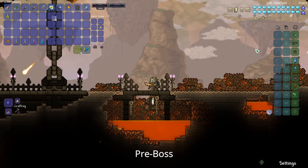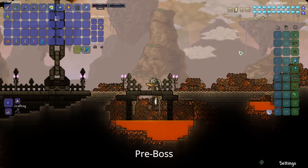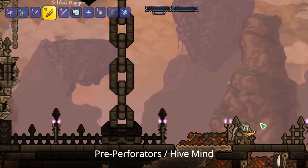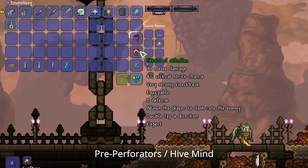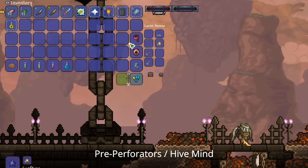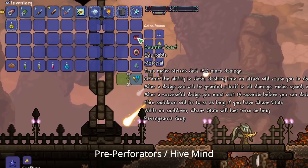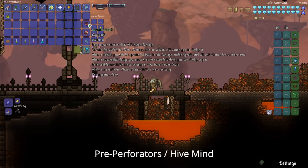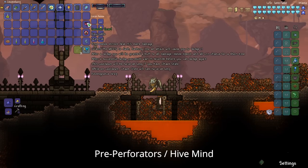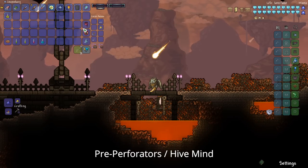With this gear, you'll easily be able to defeat the Desert Scourge and Eye of Cthulhu. After that, you'll be able to go fight Crabulon from the Mushroom Biome, but I would definitely recommend using the Counterscarf or the Shield of Cthulhu — both can be gotten from the Eye of Cthulhu. The Counterscarf is a Revengeance Mode drop, and throughout the rest of this class guide I'm going to be including Revengeance drops since that's what I've always played on.